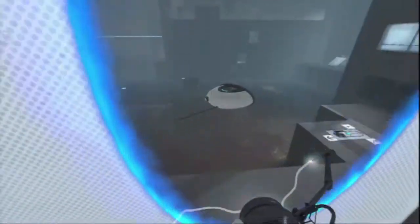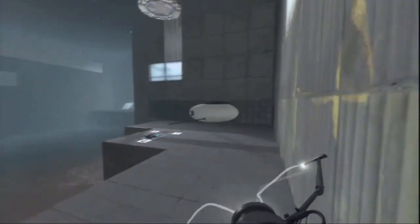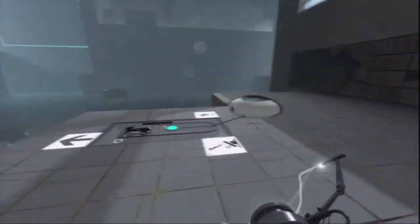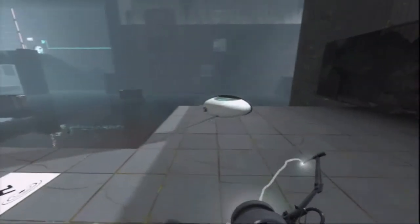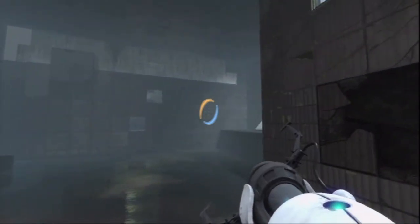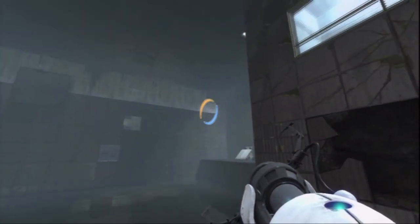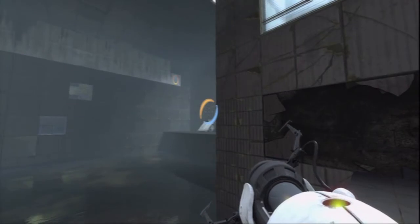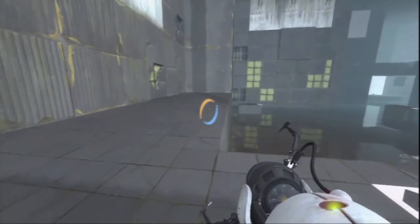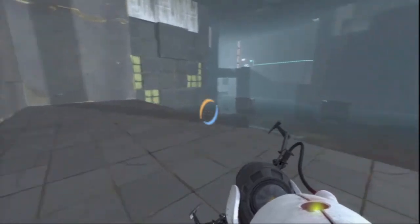We shot the portal to the left and to the right to send it to the beginning of the map. Now I need to shoot a portal to the top right — shoot a blue portal to the top right — so when I go through, I can catch the radio.